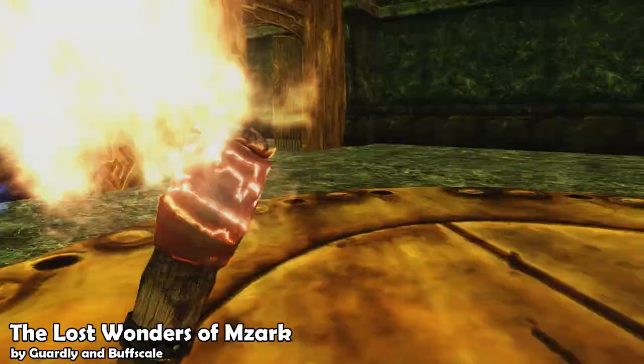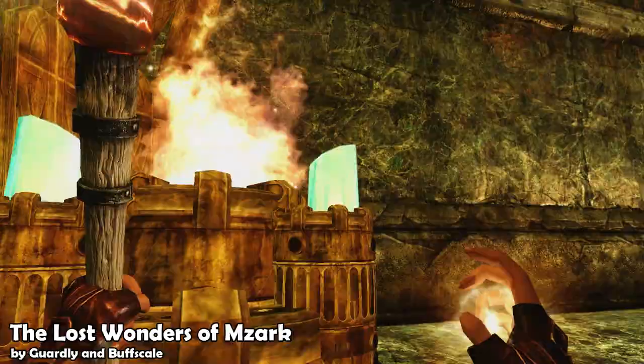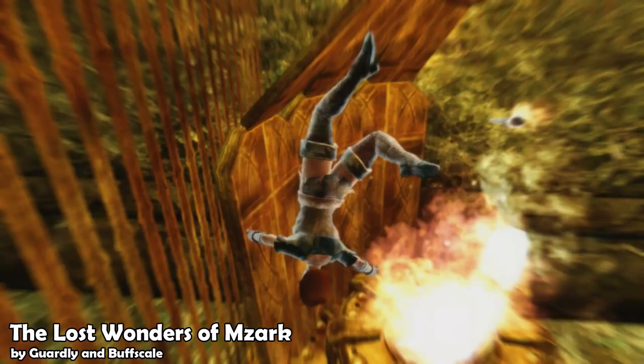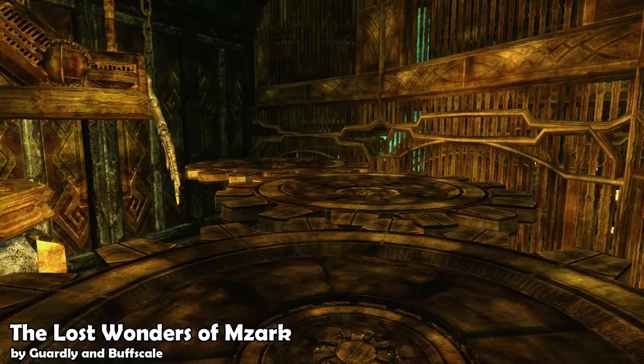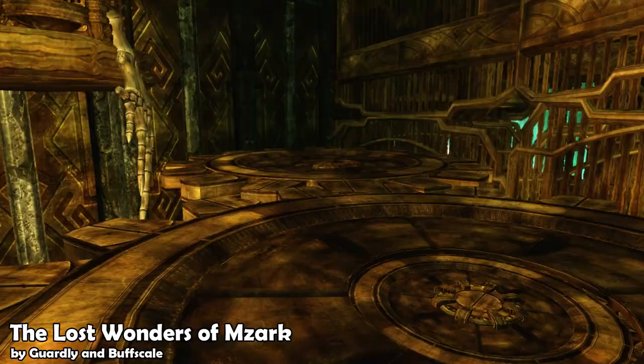And what's even worse is when the water is in a water cooler and the only way to open the water cooler is to find the key. I can easily say that this might just be one of the best mods released so far and without a doubt the number one dungeon mod out. Much props to Gwardly and Buffscale — this scene right here just shows you the full extent of their skill in modifying Dwarven assets.